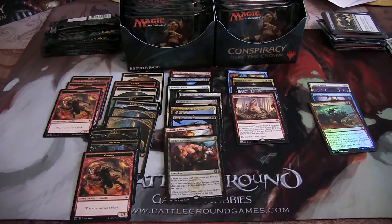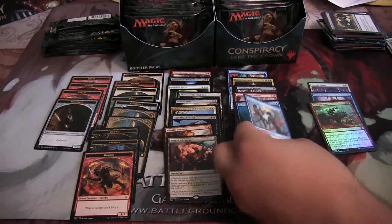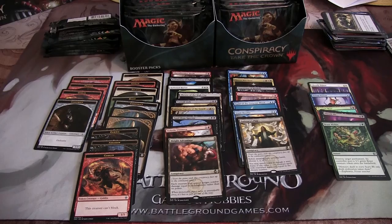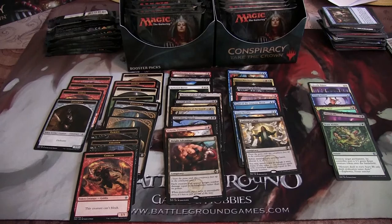In this one I have a Construct token, a Stunt Double, a Foil Absorb Vis, and an Emissary's Ploy. That was a foil and double rare — could have been triple rare. Pretty good.